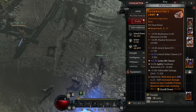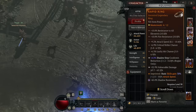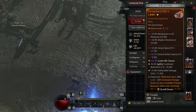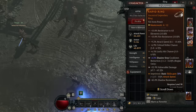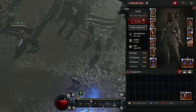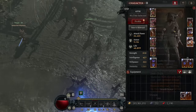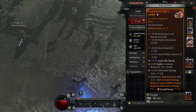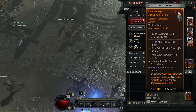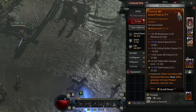On your rings, you want Attack Speed, Crit Chance, Lucky Hit chance, and Vulnerable Damage — both rings should look like that. Get Agility cooldown on both rings to make Dash and Shadow Step come up quicker. On your neck, you want Attack Speed, Critical Hit chance, Lucky Hit chance, and Vulnerable Damage. I have Total Armor on mine because I needed it, but move that around as you need it.